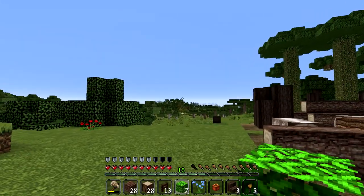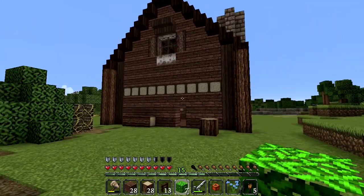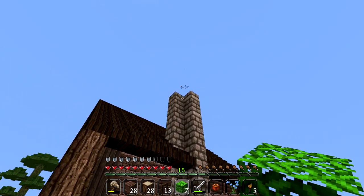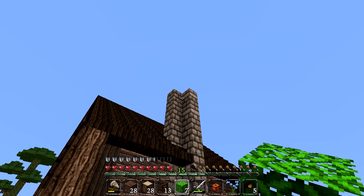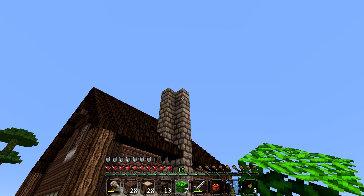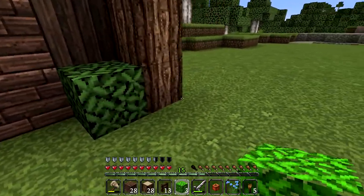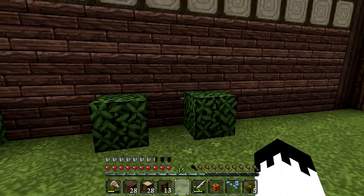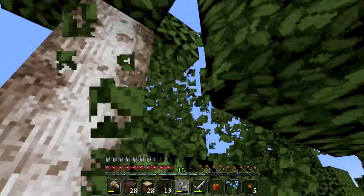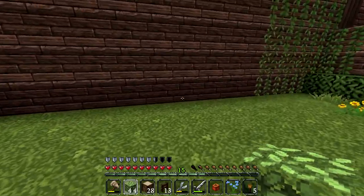Okay guys, are you ready to see the finished house? Well, almost finished. Let's turn around and have a look - yes, we have a roof, we have windows, we have all the things that a house should have. Look at the fireplace going up through the back there - I think that looks brilliant. And look at what you can see coming out of the chimney - we can actually see some smoke! I put a bit of fire up there with an extra piece of nether rack, and now you can see smoke coming out. That looks like a real chimney - which is amazing!